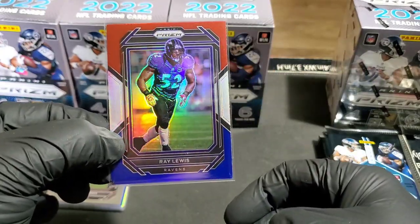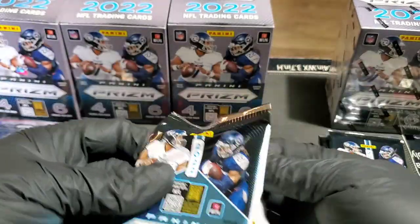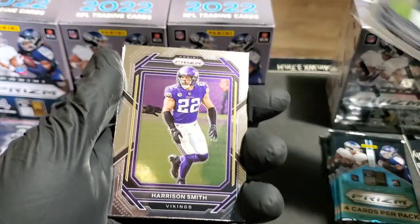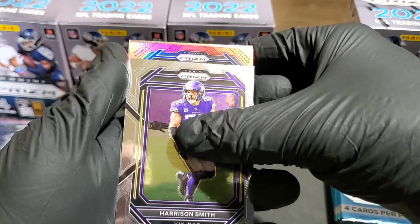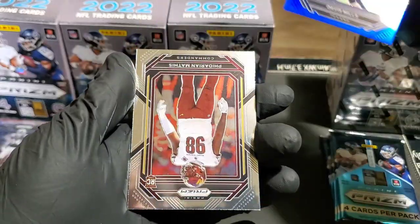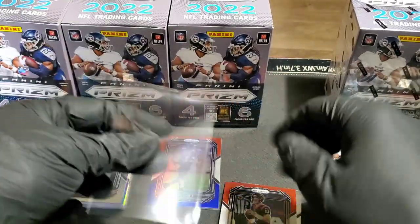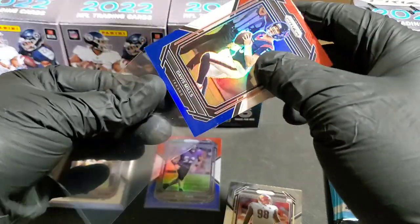Ray Lewis for the Ravens on the red, white, and blue parallel — this has been a super fun rip. Prism is either really great or really horrible. Pack two: Dak Prescott, Harrison Smith, and red, white, and blue — no rookie. Davis Mills, and our rookie is Mathis. I keep expecting a rookie on the back. Can we hit another Brock Purdy? I'd like one to sell and one for my collection.